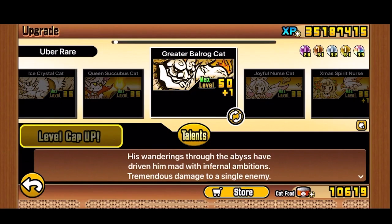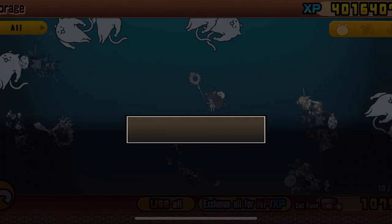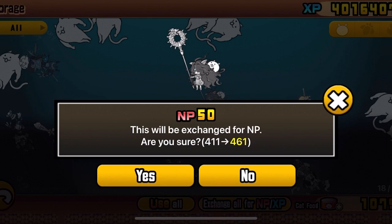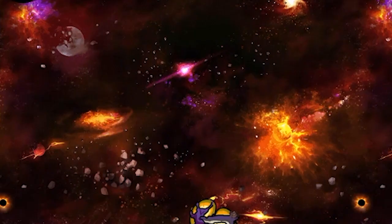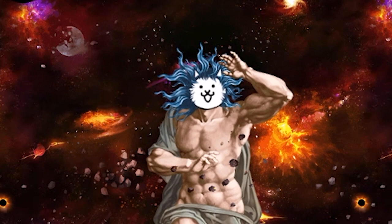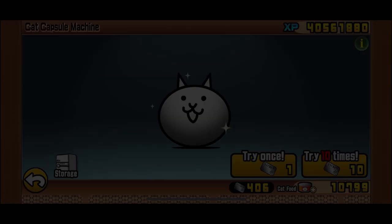Talents are extra abilities that can make particular units more powerful. You can unlock the talent feature and gather MP by beating Awaken Bahamut in Into the Future Chapter 3. You can get MP by selling units or other things in your storage. The best way to farm MP outside of gold capsules would be farming regular and event capsules, with units each selling one or two MP. If you haven't beaten Cats of the Cosmos Chapter 3, save your normal tickets, as you can unlock Capsule Plus after fully completing Cats of the Cosmos, where you can sell them for two times the amount of MP.